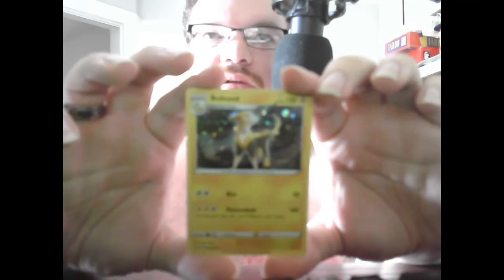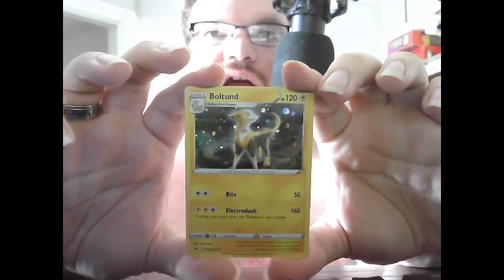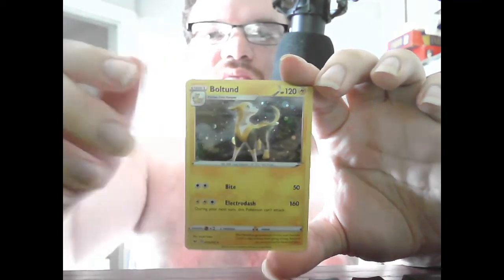We have the Stage 2 Boltund, Reverse Holo. HP 120 Electric. Bite, 50. Electro Dash, 160 — during your next turn, this Pokemon cannot attack. Even with that restriction, 160 damage for three Energy is pretty good.